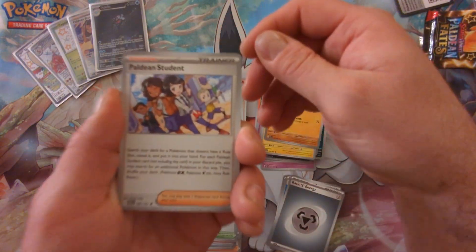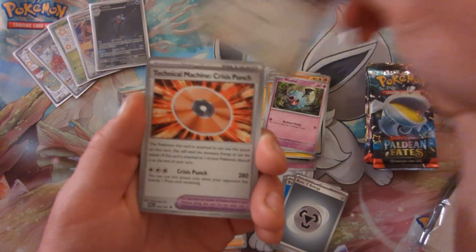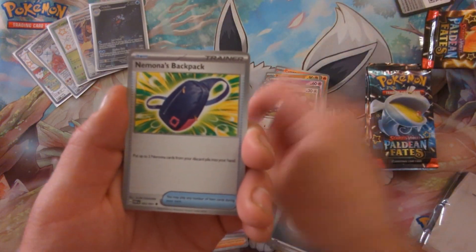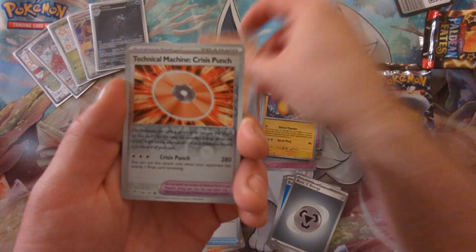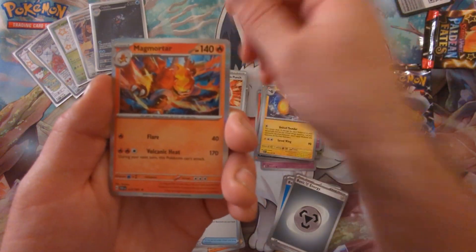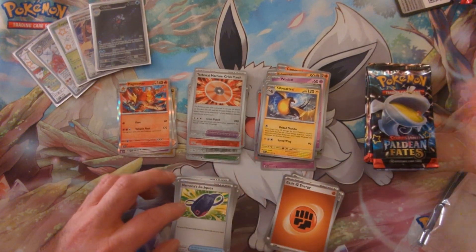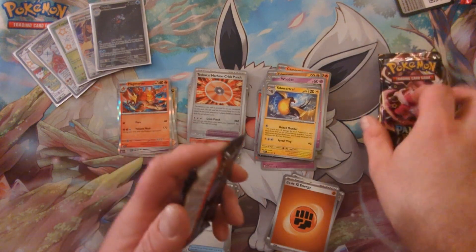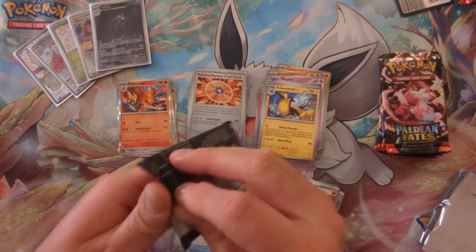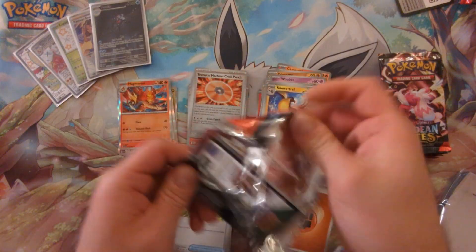We've got Paldean Student, Barboach, Woobat, Tandamouse, Tulongue, Mono's Backpack, Kilowattrel, Heatrotom, and Magmortar. We are on to the second tin. Not too bad for the first tin — three pulls: Baby Shiny, Art Rare, and a Full Art Trainer.